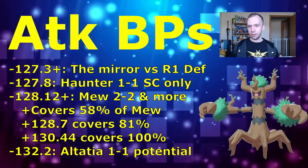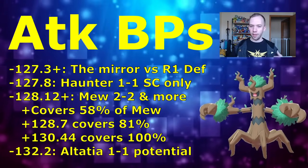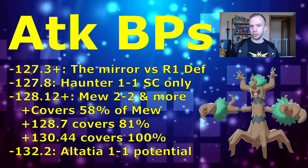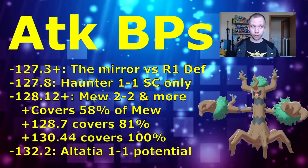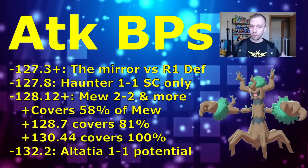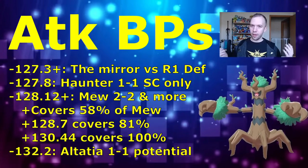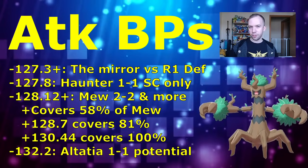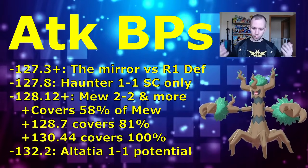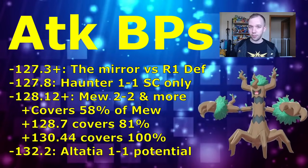Starting with the attack stat: a 127.3 attack stat can give you a Shadow Claw breakpoint in the mirror matchup against Trevenants that have a defense stat equal to or less than the rank one Trevenant. Most Trevenants you'll encounter in battles are going to have that defense stat or lower, so that can be a very big deal in the mirror. At 127.8 attack you get a Shadow Claw breakpoint against Haunter, letting you beat Haunter straight via Shadow Claw farm-down in the one-shield situation instead of needing a Seed Bomb.